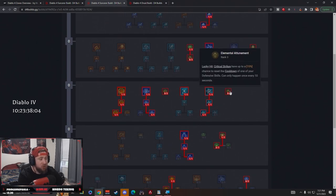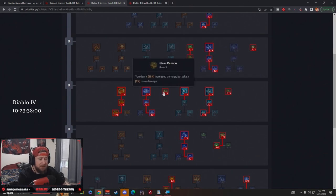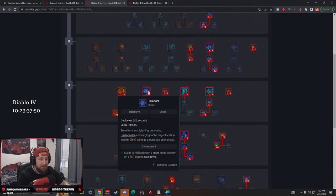We have three points in Elemental Attunement for more critical strikes to help reset cooldowns, and three points into Glass Cannon because we're going to deal more damage but also take more damage — which is why we have a lot of points going into defensive abilities.